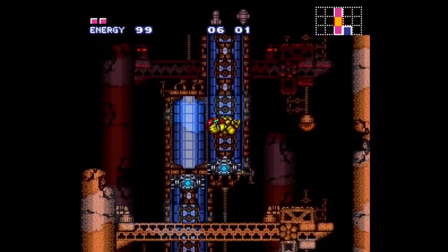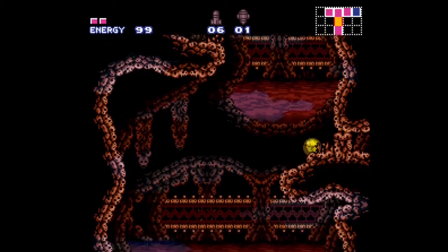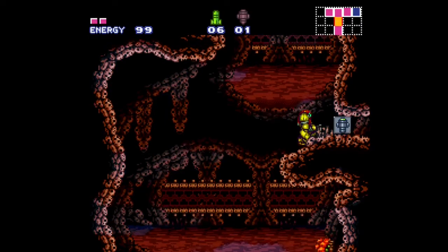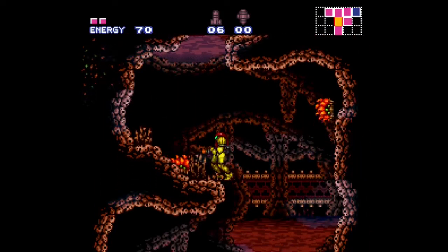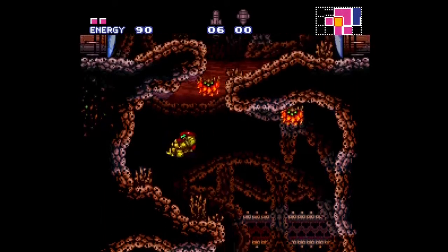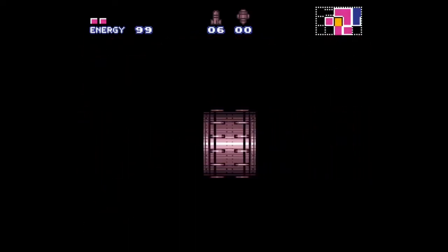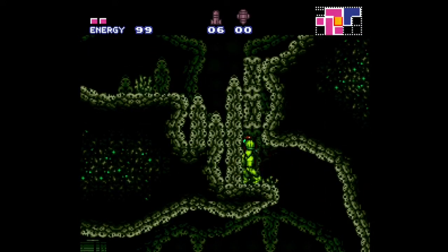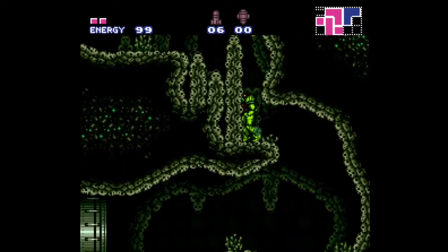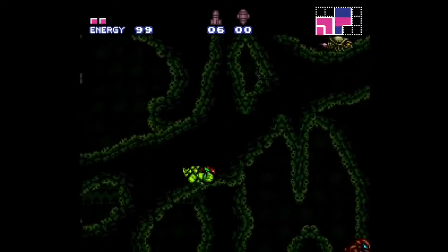Can you speed it up a bit? I gotta wait for these things. We'll keep this area in mind — this looks suspicious, that's because it is suspicious. Imagining if we miss that would be terrible. Apparently that's a superheated area — doesn't really look like it but the game is assuring us it is. We didn't go the correct direction, we just kind of went up the wrong way. There are some blocks that have to be killed by a certain thing. Space pirates over here.